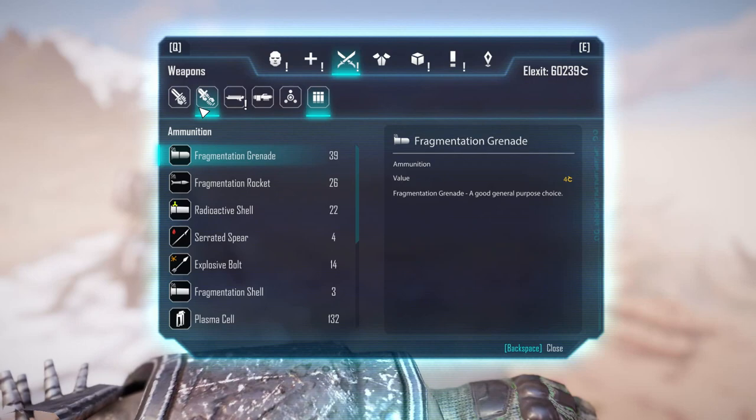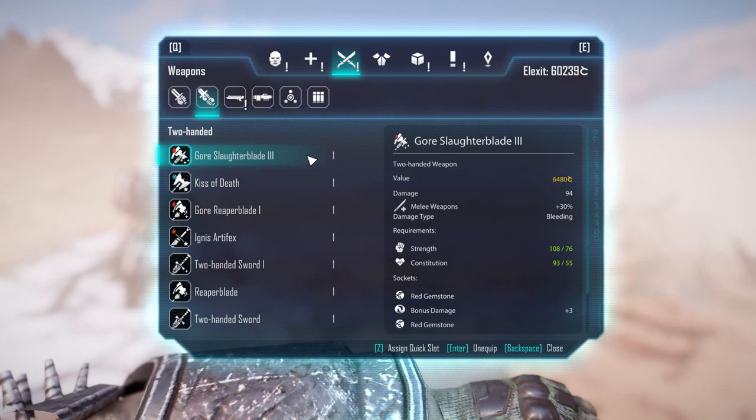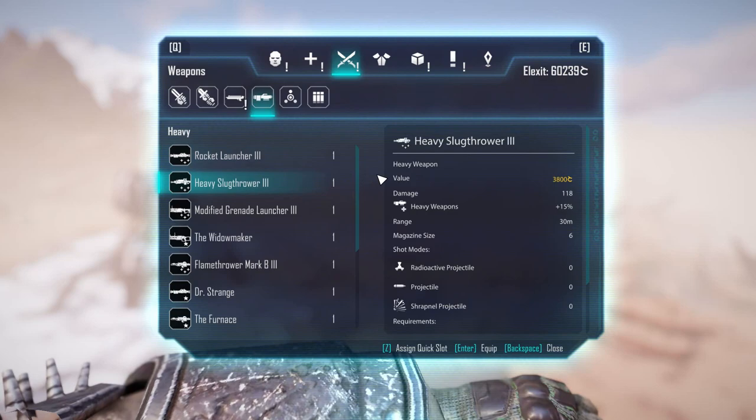Let's open the inventory. I have Gore Slaughterblade level 3 — this is an outlaw weapon. You can buy it from a trader or find it somewhere in the world and then upgrade it to level 3. You should be adding bleed damage to it, which I'll show you how to craft a bit later.